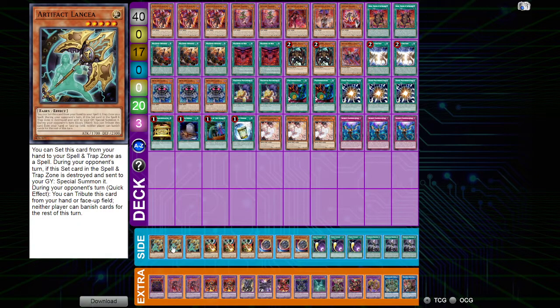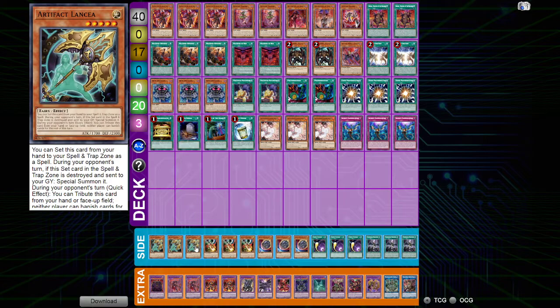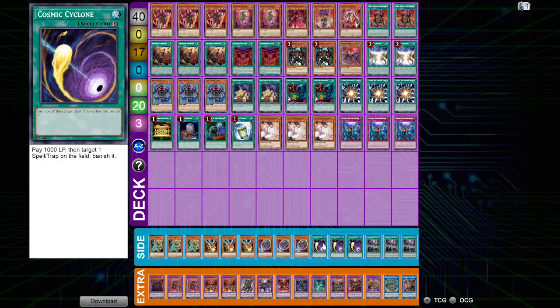Next up is our two Masquerade the Blazing Dragon — who's not actually a dragon but a fiend; I'm getting those Charizard vibes. He helps us burn our opponent to win in game threes, and if he leaves the field, he can quick effect come back when my opponent controls an extra deck style monster. But he'll banish himself when he leaves. We don't play Masquerade Turbo in here, so he's not at three.